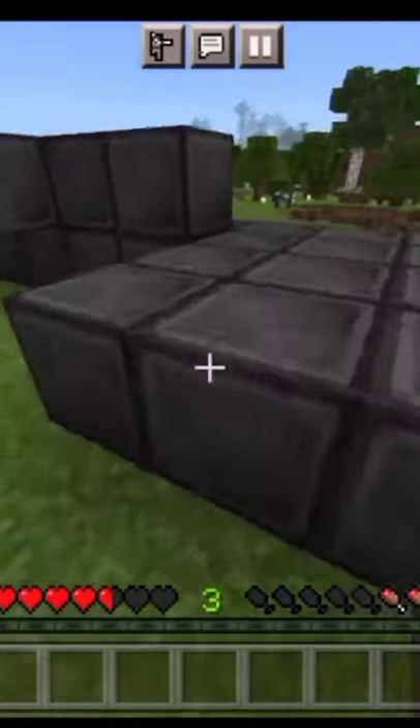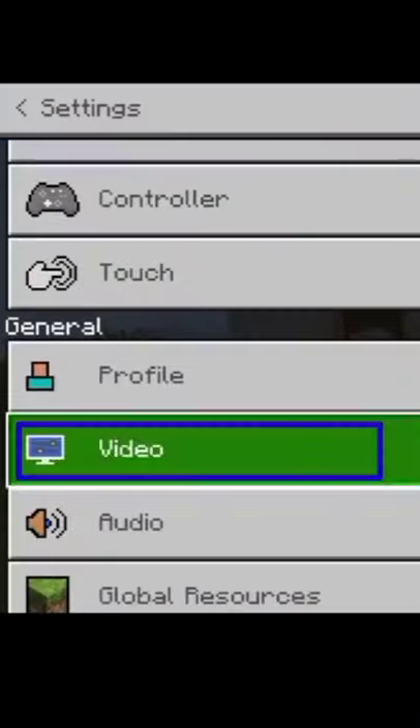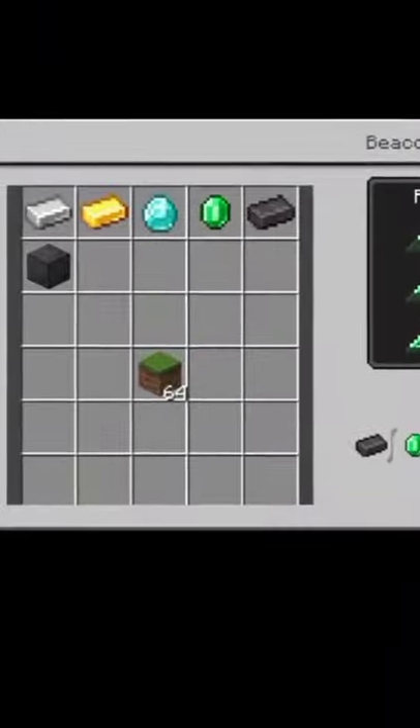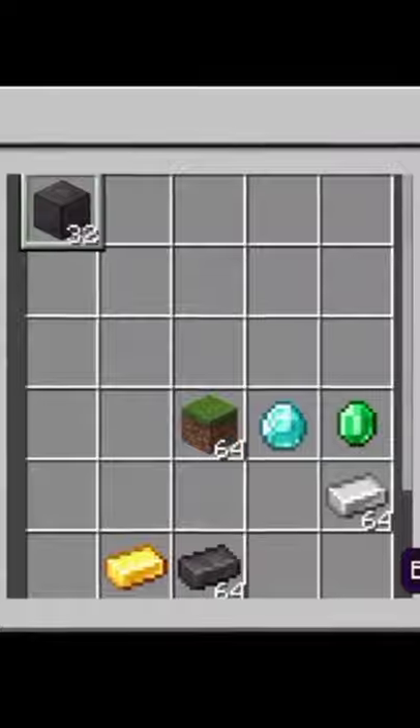You can duplicate items — you cannot duplicate blocks first. Go to Settings, then search UI profile, then select On Pocket. Then tap on Beacon, then in one slot tap on it, then you can see it, then convert into block. Then you can duplicate the block. Subscribe for more amazing Minecraft shorts.